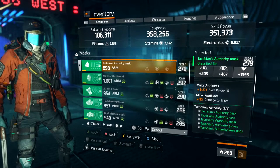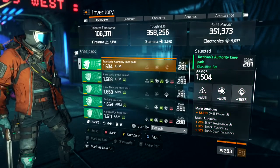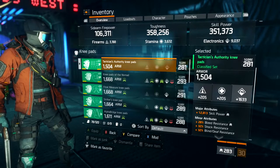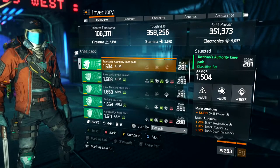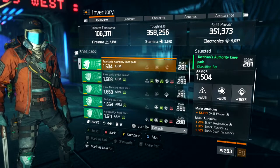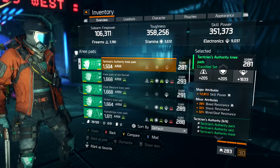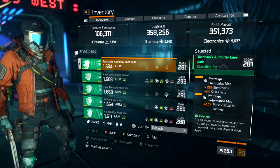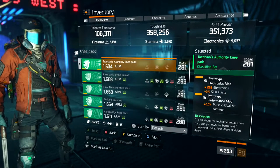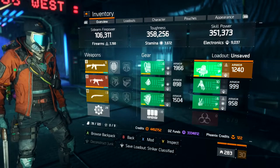The mask's major attribute is 9,271 skill power, and the minor attribute is damage to elites — you can pick whatever you want for that. The third piece is the Tactician Authority knee pads, with a gear score of 281 and 1,504 armor. Our major attribute is 12,813 skill power, and the minor attribute is bleed, shock, blind, and deaf resistance. We're running electronics mods with 3% skill haste, and on every piece that allows a performance mod we run 2% bonus critical hit damage, because we're trying to max out critical hit damage for teammates using SMGs or assault rifles.